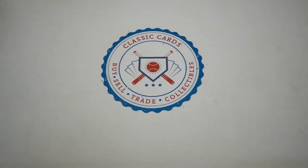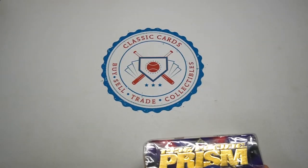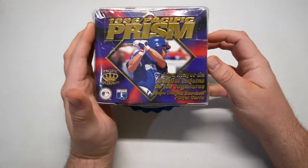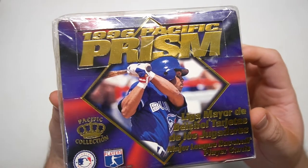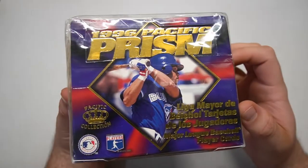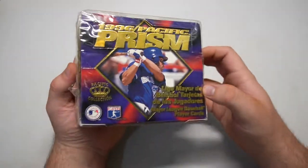What is going on everyone out there in the card community? It's Eric with Classic Cards, here for another box bonanza episode — 1996 Pacific Prism. This is another Pacific release for us here on the channel.